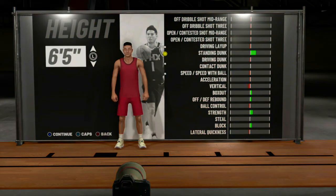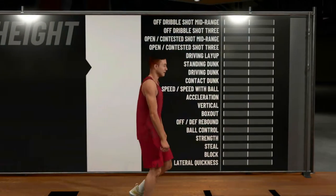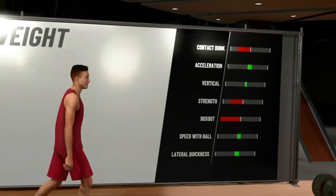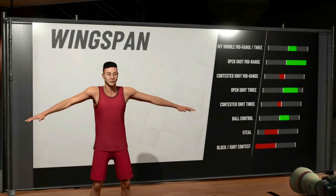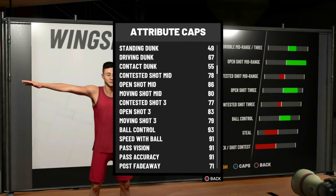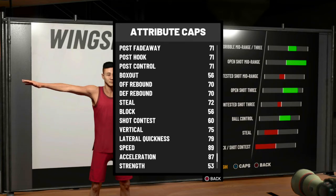Now we're also gonna look at the 6-4 PlaySharp, since a lot of you guys probably go 6-4 instead of 6-6. We're gonna compare both to a 6-5 Shot Maker. With minimum wingspan at 6-4, your open shot three goes to 83. Your open shot mid goes to 86. Moving mid goes to 80. Ball control is 93. Speed with ball, 91. Vertical, 75, lateral quickness 79.